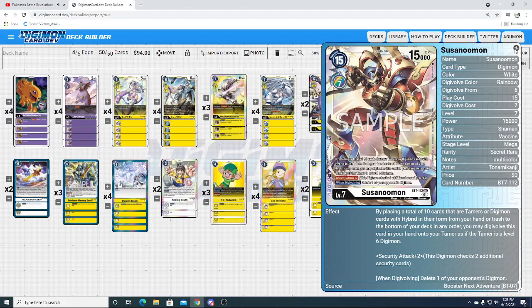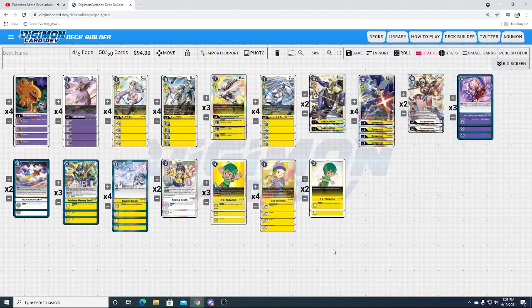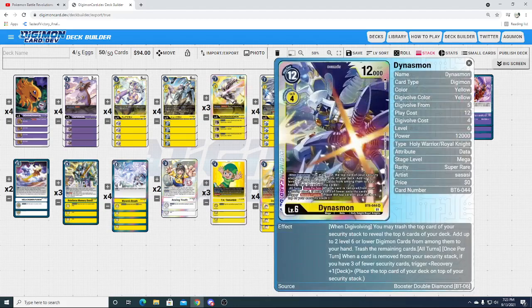So that's one of your main win conditions. Our next win condition is a recovery stall, which is where we get into Sakuyamon, Dynasmon, Reinforced Memory Boost, and Wyvern's Breath. Dynasmon is a purple card, but he's yellow. When you digivolve, you can trash the top card of your security stack to reveal the top 6 cards of your deck, take 2 level 6 or lower Digimon from among them, put them in your hand, and trash the rest. Dynasmon by himself fills 5 cards in the trash assuming you take 2 Digimon — up to 7 cards — thereby fueling Susanumon and enabling your win condition a lot faster.